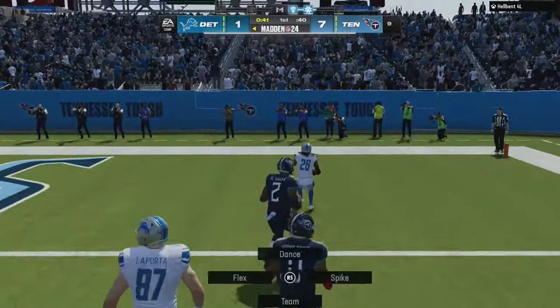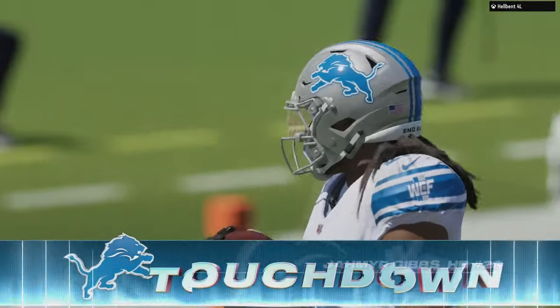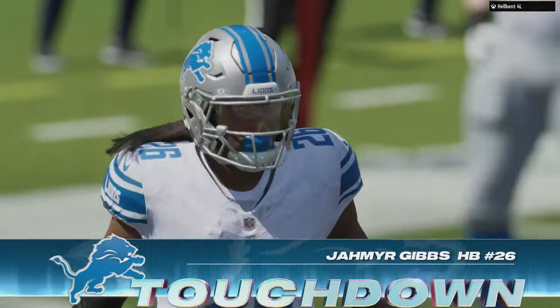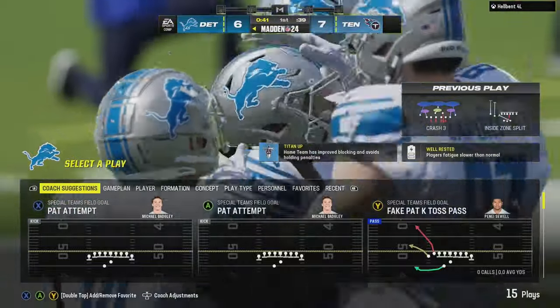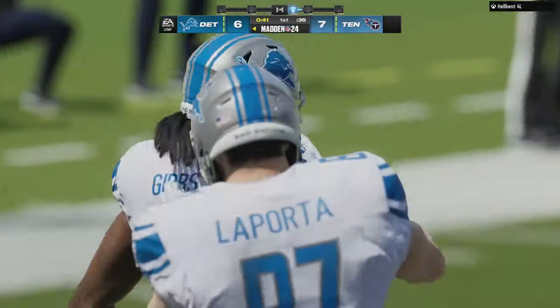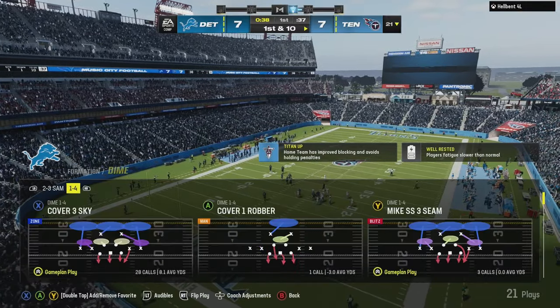Turtle is your best friend when you're in that area getting a good angle towards you on the sideline — always hit that turtle to the inside. Hold press Y and then move the left stick the way you want to go. All right, we're back on defense, let's make up for that mistake.